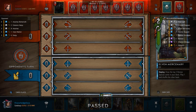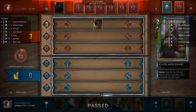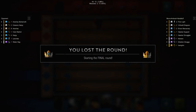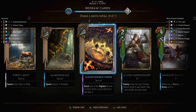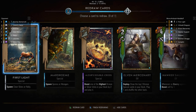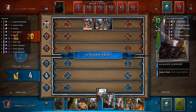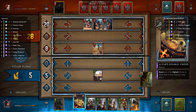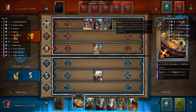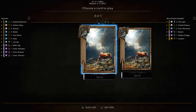My opponent takes some time to think about what they want to get rid of and they go with the Water Hag, which is a surprise — I don't usually see the Water Hag these days. A really good card against monster decks is the Hawker Smuggler, because they play a lot of cards that just pop out onto the board. I'm going to use the Shrooms on that. I was not expecting him to have more of them.